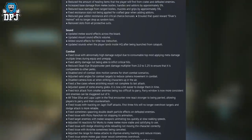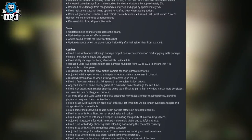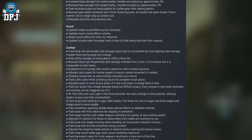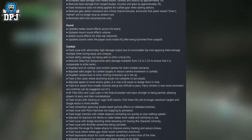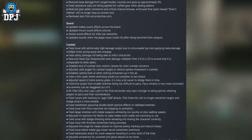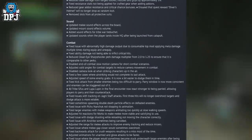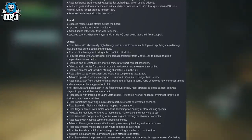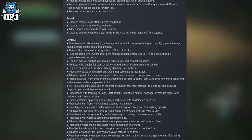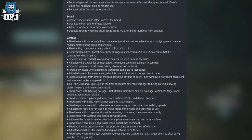Combat fixes: fixed issue with abnormally high damage output due to a consumable top mod applying meta damage multiple times during equip and unequip; fixed ability damage not being able to inflict critical hits; reduced the Light Sharpshooter perk damage multiplier from 2.0 to 1.25 to ensure it is comparable to other perk effects; disabled end-of-combat slow-motion camera for short combat scenarios; adjusted valid angles for combat targets to reduce camera movement in combat; disabled camera lock when striking characters up in the air; fixed a few cases where air striking would not complete its last attack.